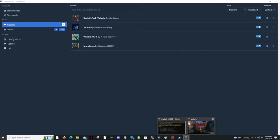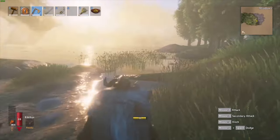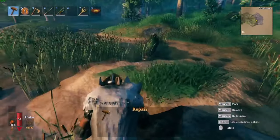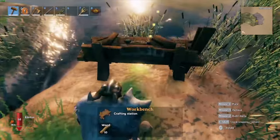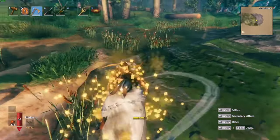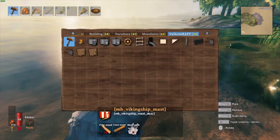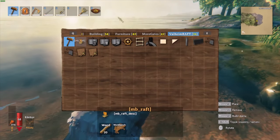Now we need to find a good place to build our ship. You're going to need a workbench — it doesn't need to be covered, we're not repairing anything. Pull out the workbench, go to Valheim Raft. They updated the raft, very cool. First we're going to start with just the MB Raft.